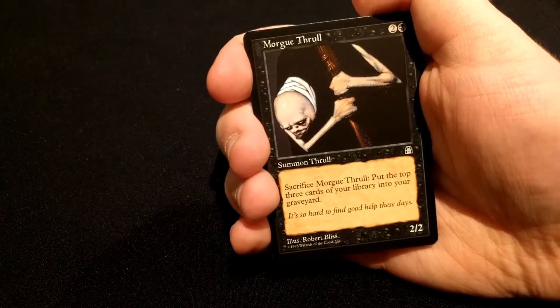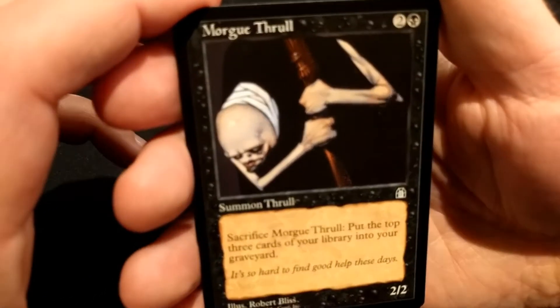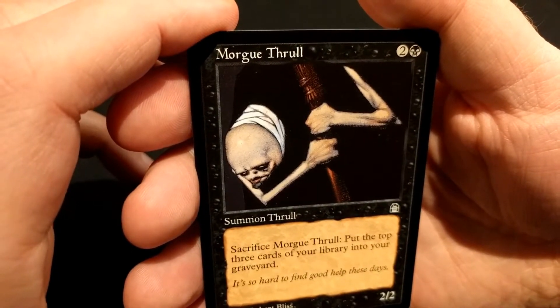First card we got for Stronghold is Morgthrall — interesting little guy there.